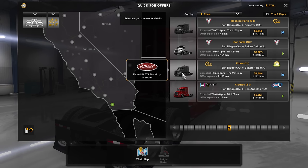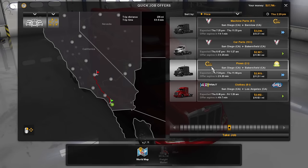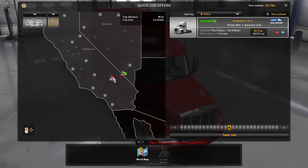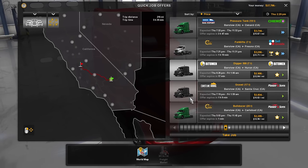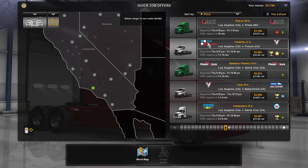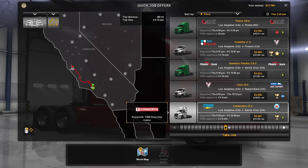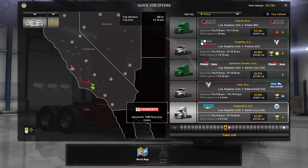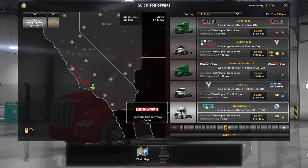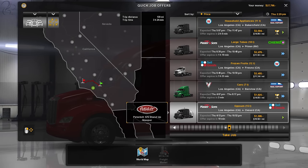Let's have a look at the quick job market. We've got a Peter built, another Peter built — it's almost a Peter built lineup with a Kenworth at the end. That goes to Barstow, which is the wrong way. So does that, and so does that. Absolutely no luck here. Can we get down towards El Centro? It's not looking good. Okay, let's pick up something from LA then, going up the coast maybe.